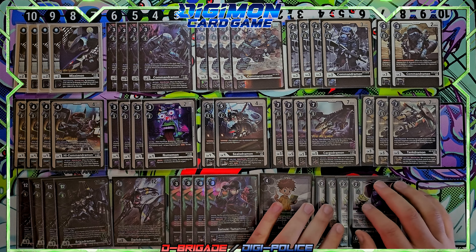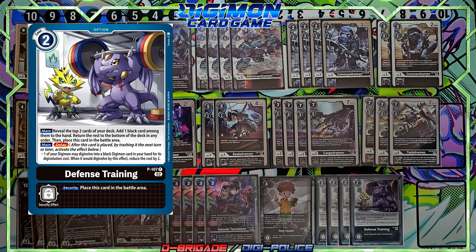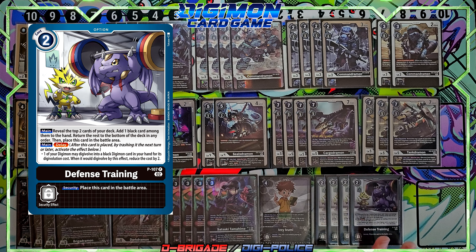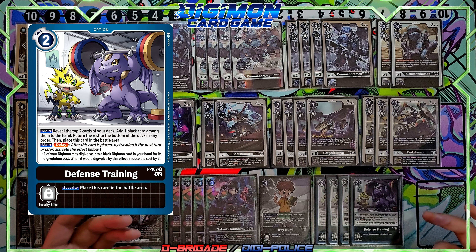On to the deck options. I run four of the brand new Defense Training. I could probably reduce this to three since four might be excessive, but you do need to search to find your level six. It's also a great way to Digivolve for free and will probably become a staple in most decks — maybe two-ofs or four-ofs. It reveals the top two cards, you add a black card, return the rest to the bottom in any order, and next turn you can Digivolve into a black Digimon with the cost reduced by two.